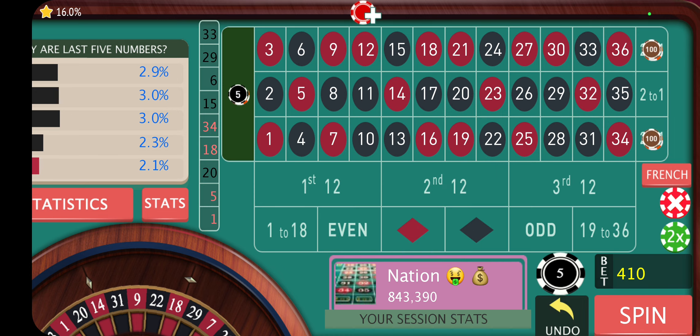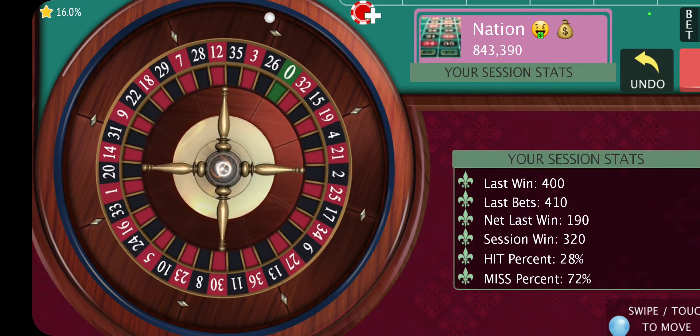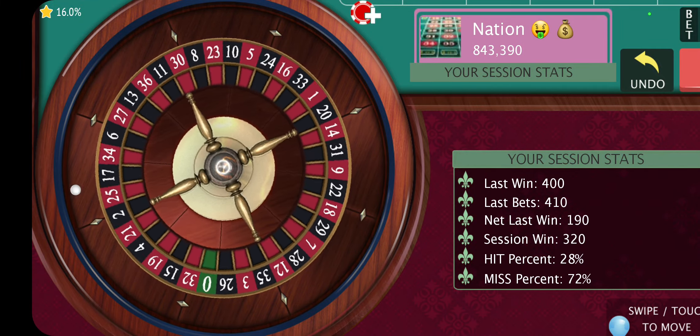Looking at the last drawn numbers, it's highly likely that we're going to be getting a red number now, and the middle row only contains four red numbers. So no more bets — hopefully a red number.